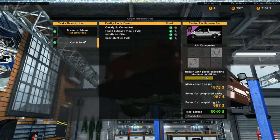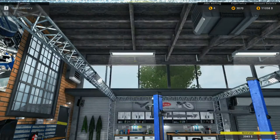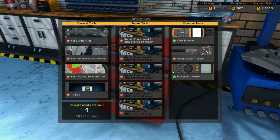Hell yeah — look at that! Car is loud — boom! Brake problems — you get the money back, the completed tasks, and bonus for completing the job. Bang, 11,000 and we leveled up! Let's take a look at the toolbox — same kind of tools. Maybe we'll pick the compression tester so we have all our testers. Then we can go for these items — maybe this one next.